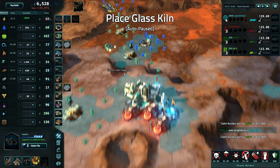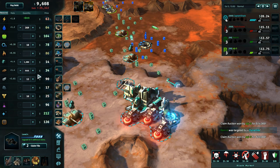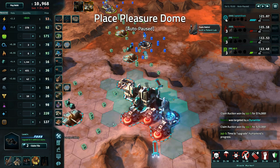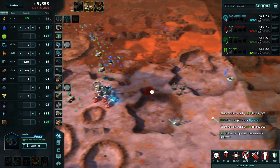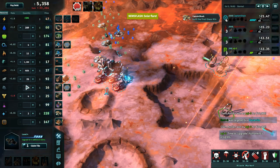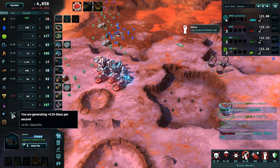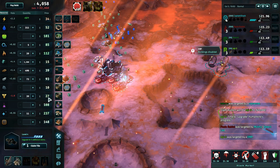We've got silicon coming in - we're going to need a glass production place. Let's pop one of those down. It's got a lot of water coming in. Price of fuel is up to 90. We've got two claims left. What's the best move to make more money? I'm thinking Pleasure Dome. Let's do it. I was debating whether to get into electronics, because we've got silicon coming in now. But we're actually negative on silicon - we've got to buy it. The price is not great, but I could just buy it. Now we're making glass, though I'm going to have to keep buying silicon to keep making glass. But glass is worth it right now - a lot.